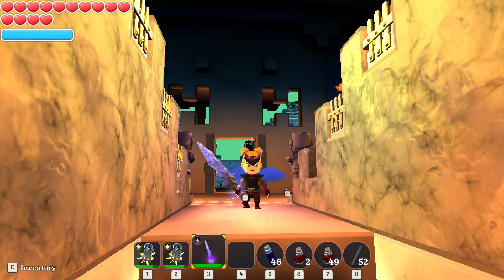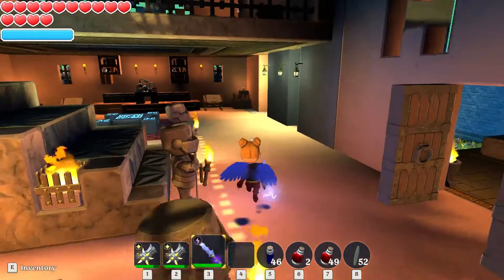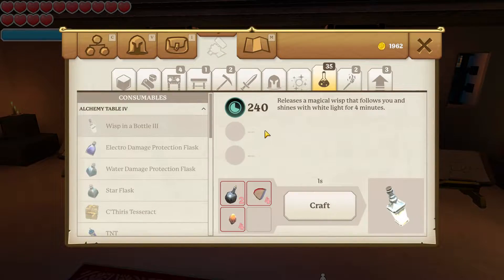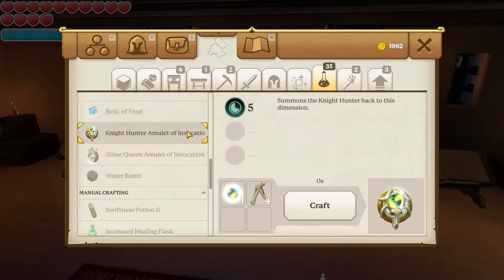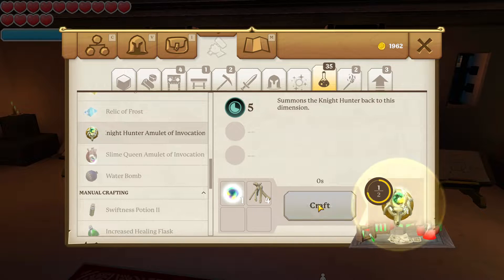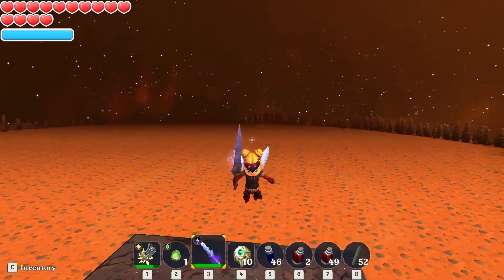I still have my armor on from the hard mode boss, so I'm hoping we are going to be strong enough. Let's see what we actually need to craft this — the Knight Hunter Amulet of Invocation summons the Knight Hunter back to this dimension. You need one energy crystal and four bones, so I'm going to craft up 10 of these guys and then head back out to the battle arena.